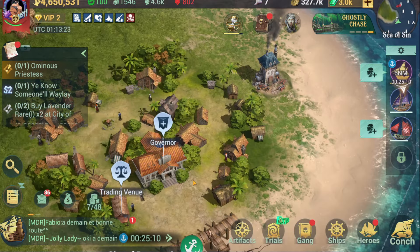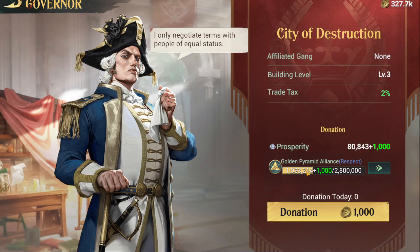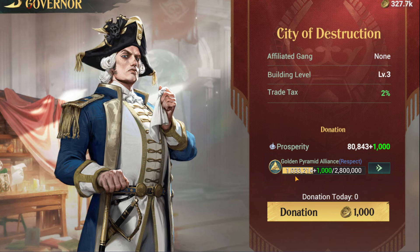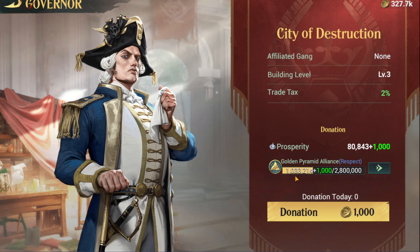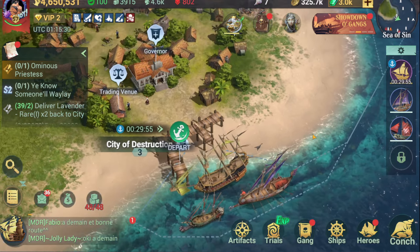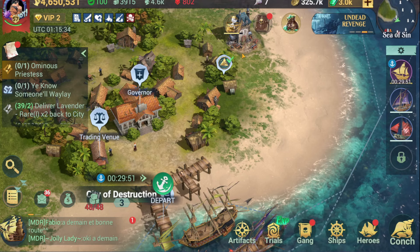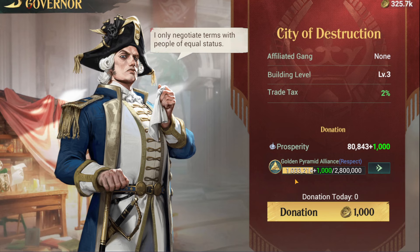I also wanted to show you something. If you go to the governor, this is how much I've done. Then I want to do the quick commission and come back to see how much I've made. Now we've arrived, and I can complete the commission by clicking on this. But let me just double check the governor — we've got one million thirty-three thousand.